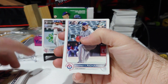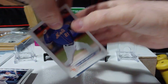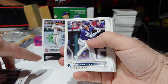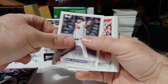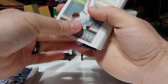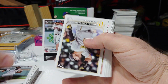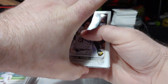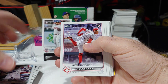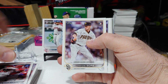We've got Garrett Richards. MJ Melendez, rookie card — nice one. Ryan Pepiot, rookie card. So, getting some nice rookies here. No Bobby or Julio yet, but that's alright. Jesse Winkler. We've got a Hunter Greene, rookie debut — another nice one.